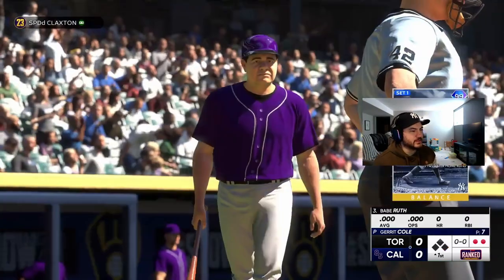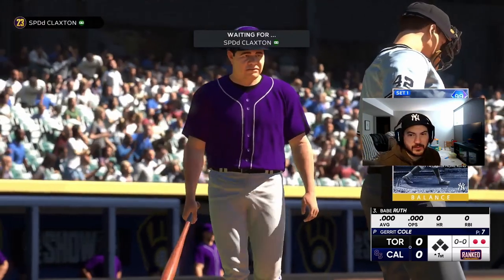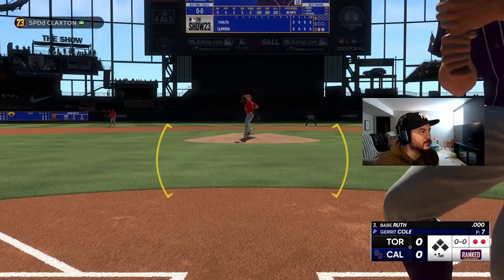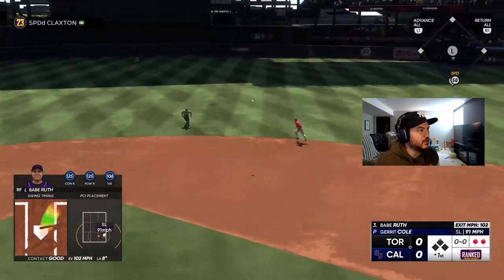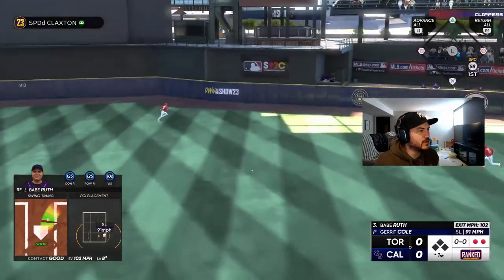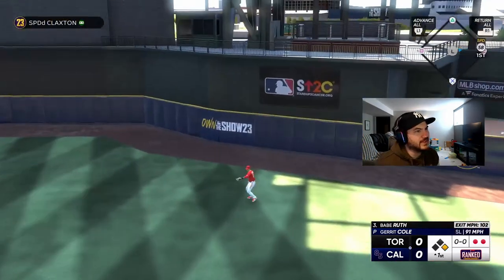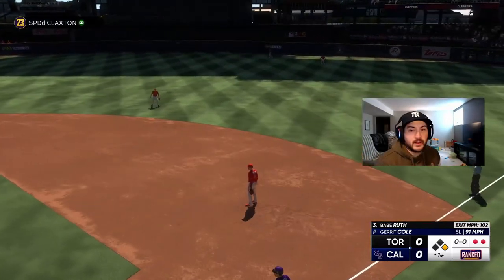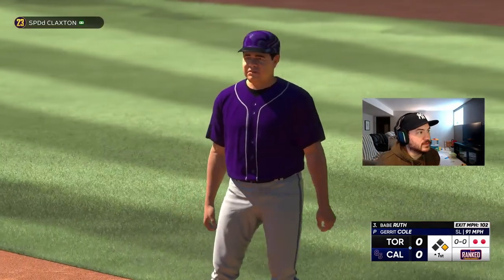And here we go — the man of the hour, our feature player for this video, 99 Babe Ruth ropes it into right center. 58 speed — I wanted to try and stretch it, but I just don't think 58 speed is going to get us there. Hard hit single for Babe Ruth on the first pitch he sees.